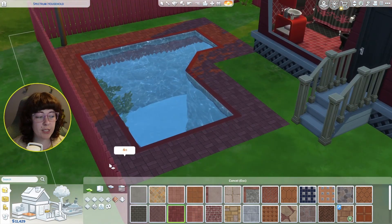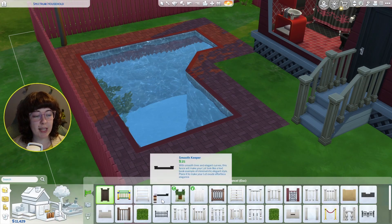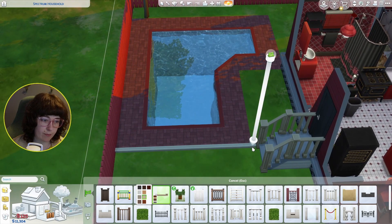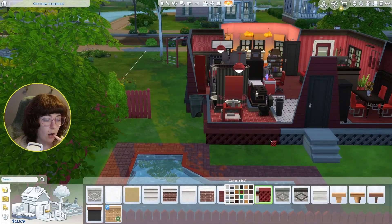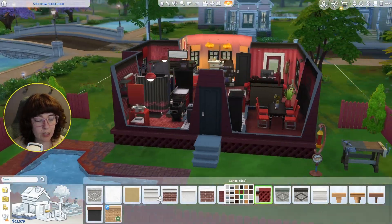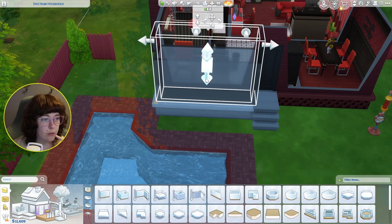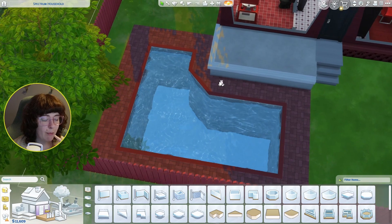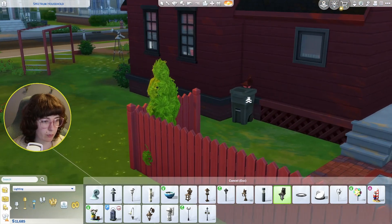Petition for the Sims 4 team to bring me that tiny little front fence from the Get to Work expansion pack into the base game — I need it. It is a necessary tool for building; it's like a small, tiny, barely-there fence and I love to use it for sectioning things off. Oh my gosh, they have a red version of this deck foundation — give me that! I wonder if I could put a small little porch right here.